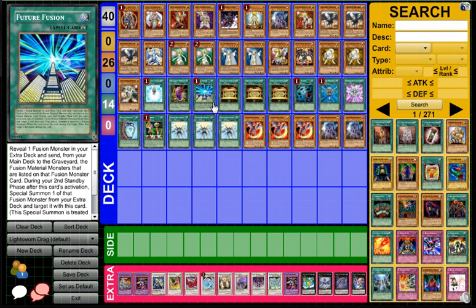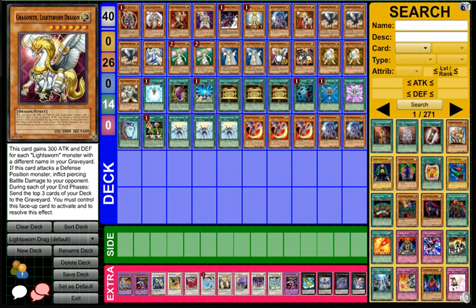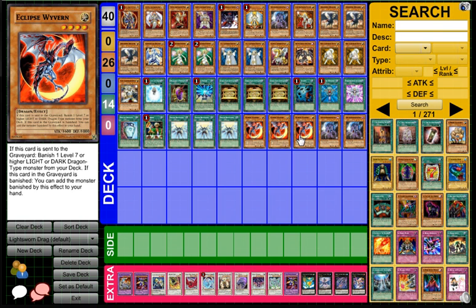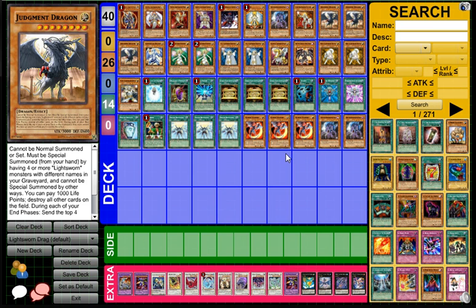Basically, you activate Future Fusion and most likely these are going to be the cards you want to send to the grave. You could opt to send Dragunity, the Lightsworn Dragon, just for the Lightsworn name. But if you're going to activate Dragon's Mirror, you probably don't want to remove the Lightsworn name — just take that into consideration. You can banish all these cards after a Future Fusion and Eclipse Wyvern's effect will activate, so then you can add triple Judgment Dragon to your hand. You get to send a whole bunch of cards to your graveyard and then add three Judgment Dragons to your hand — that seems pretty unfair.